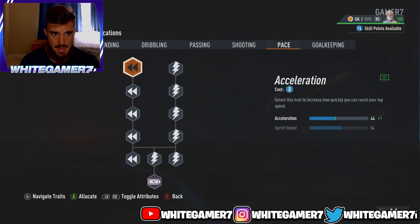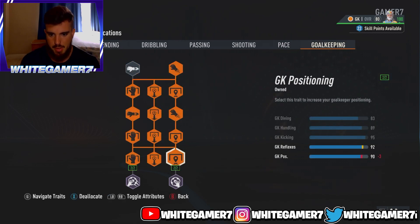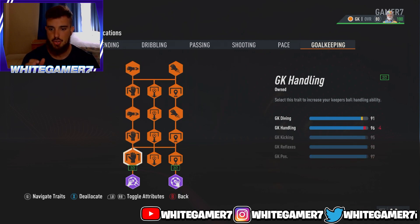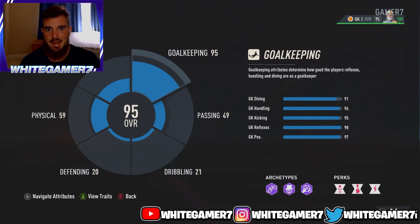Skip Pace, and for Goalkeeping we are maxing it out completely — that is the number one priority of this build. This gives you 91 Diving, 96 Handling, 95 Kicking, and you also have some Passing boosted which really comes into play, plus 98 Reflexes and 97 Goalkeeper Positioning. This is how you want your skill tree to look. You are going to be a 95-rated goalkeeper.